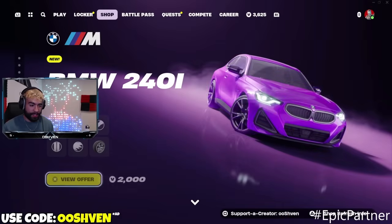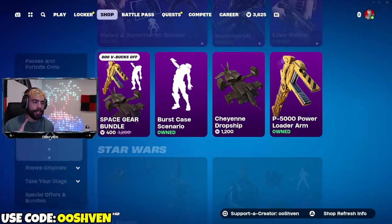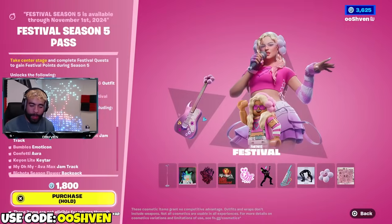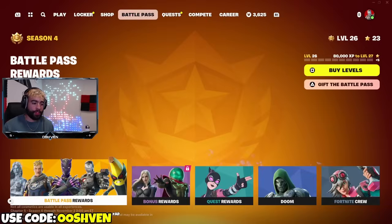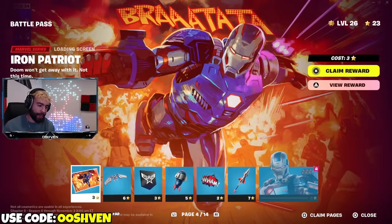As you can see, the item shop is stacked up. We also have the brand new Carol G skin bundle up in here as well, plus a bunch of free rewards in the mini Battle Pass. There's just overall a ton of things here in Fortnite Season 4 Chapter 5.